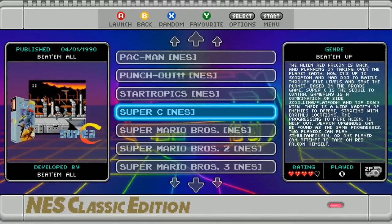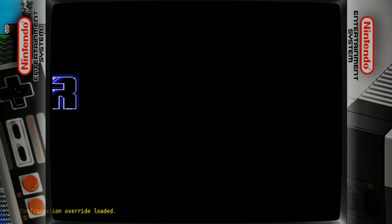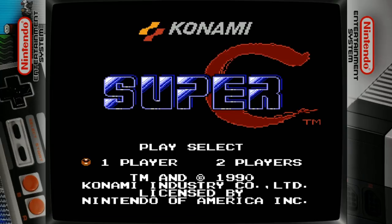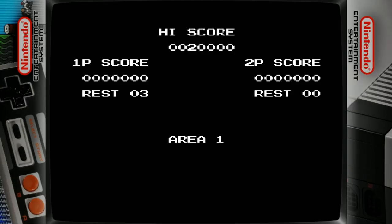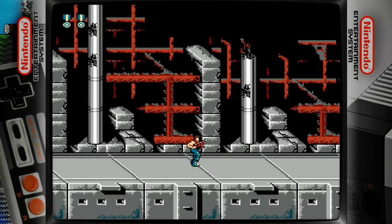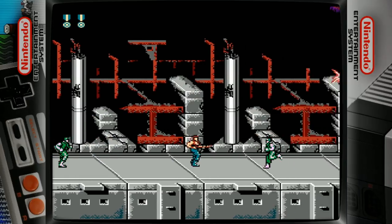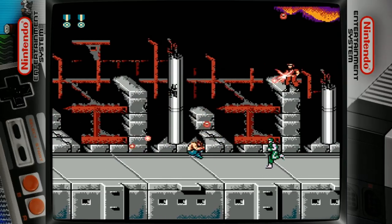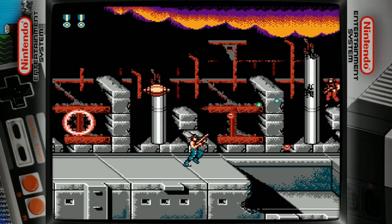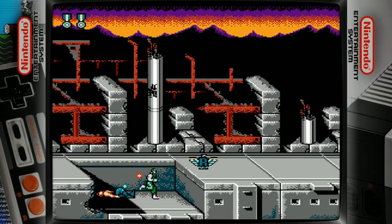Let's go ahead and launch a game. As you can see, the loading screens and everything about this image is purpose-built. You even have the bezels. One player — Super C. Looks like there are no shaders installed. And now we're playing with power, Nintendo power. So Nintendo works just fine.